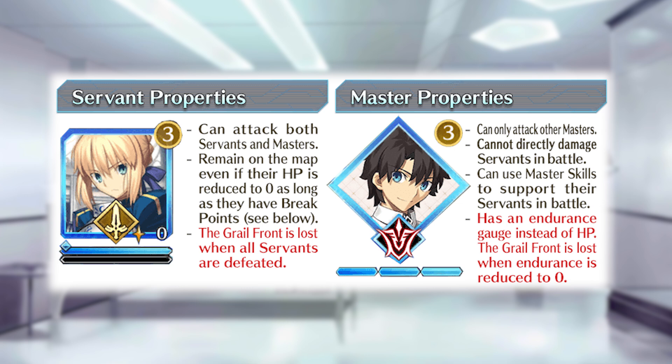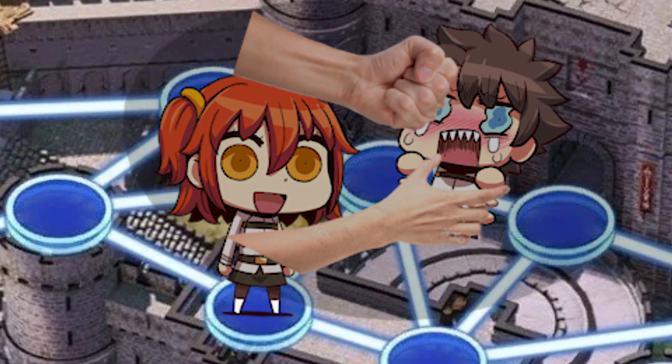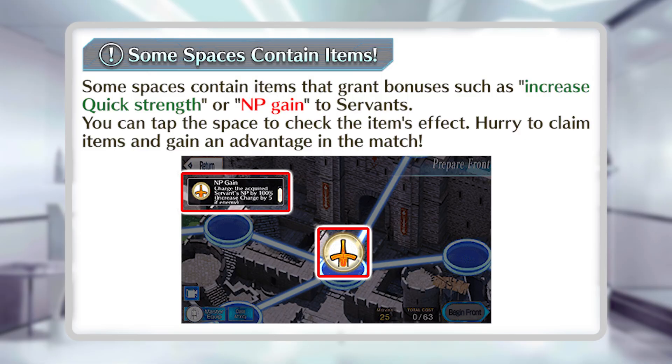All servants, including your own, have two lives, so they need to be defeated twice before they are gone entirely. Masters on the other hand have three hit points, so if they are attacked three times, they're out for the count. When it comes to attacking, everyone has the ability to attack — it's just who they can attack that's different. Masters can only attack other masters, but servants can attack just about anyone. There are also spaces on the map that provide buffs to any servant that passes through them.